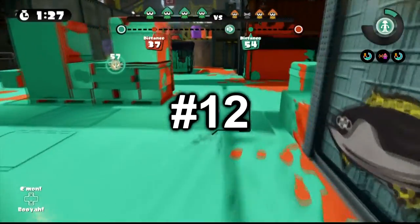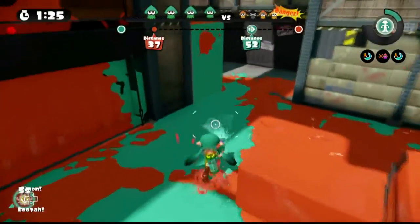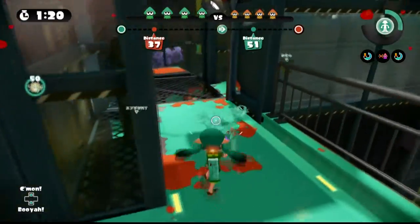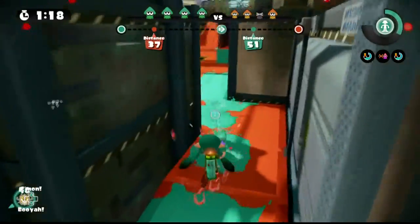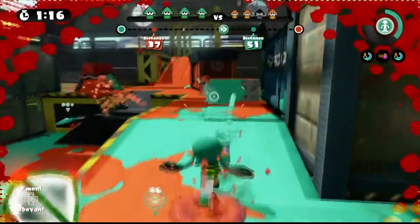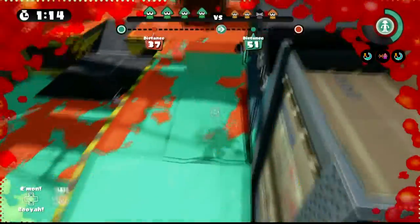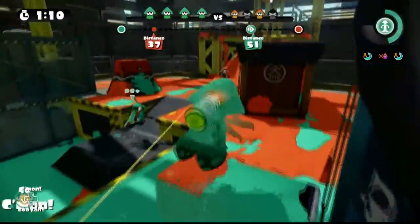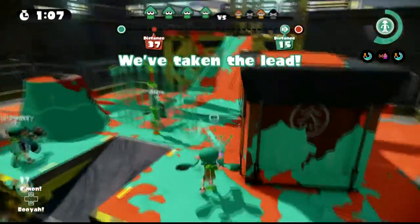Number 12: Cause a distraction. As you can see here, my teammate with the Rainmaker is pushing down the middle. I flank around the side to avert the enemy's attention away from the Rainmaker. I'm not looking to outright kill anyone, but just my presence and the pressure I'm applying is enough to keep the sniper away from the Rainmaker and give us the win.